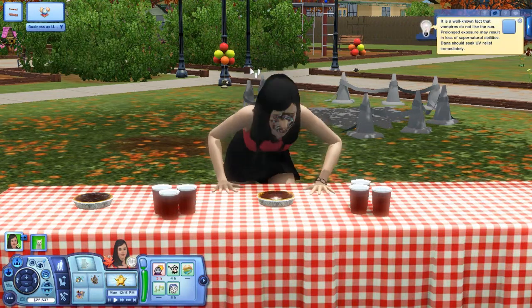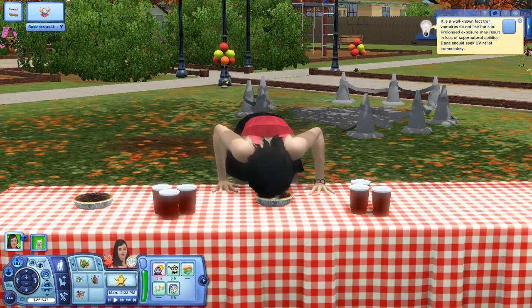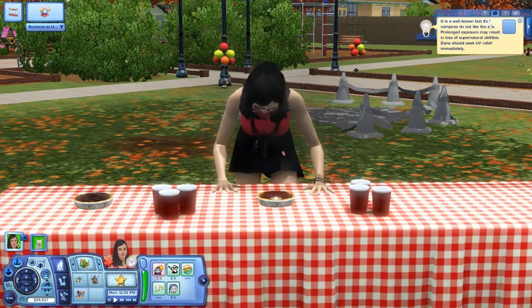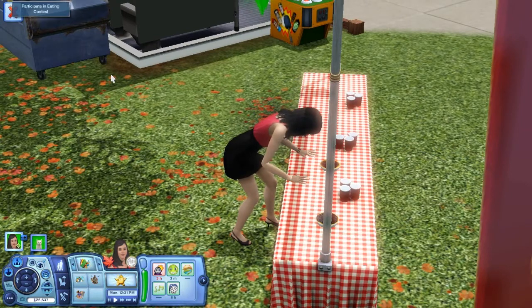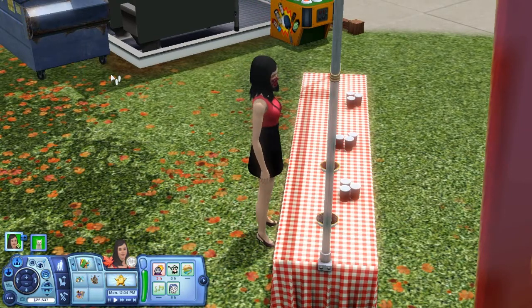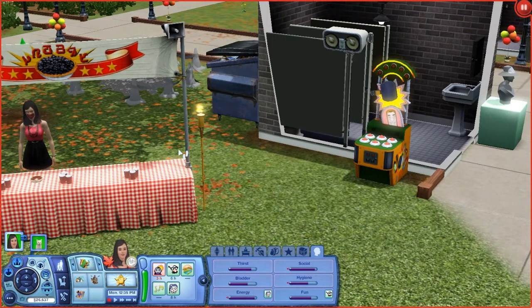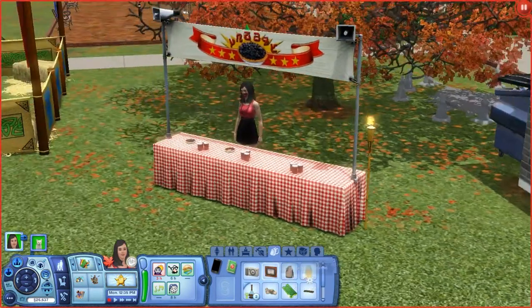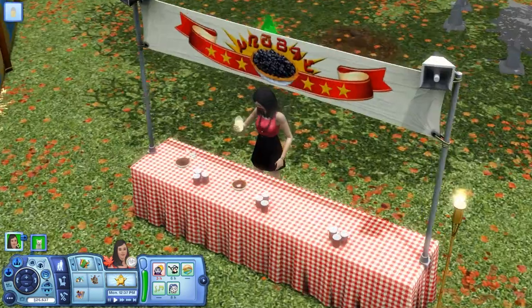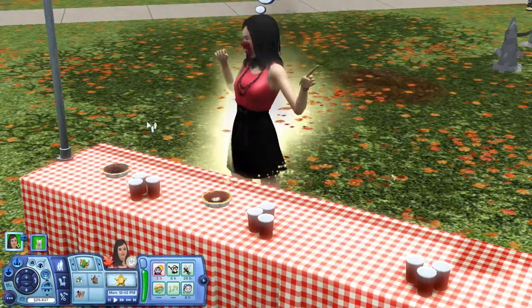It is a well-known fact that vampires do not like the sun — flare launch explosion may result in loss of supernatural abilities. Dana should seek UV relief immediately. She has to go inside because she's a vampire. But there's a potion from the Supernatural trailer — it's like Twilight, it glitters. There's freaking fairy dust! She's a vampire so we're gonna use some fairy dust and see what happens — she turns sparkly.